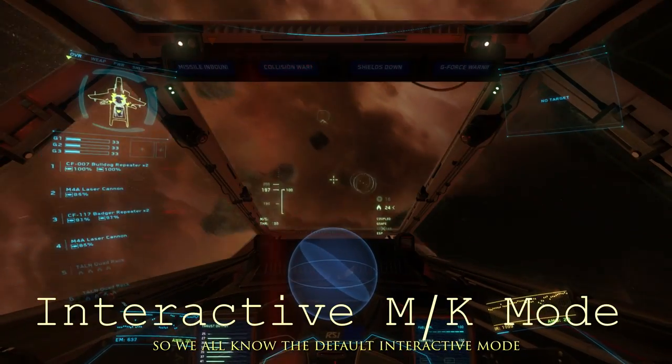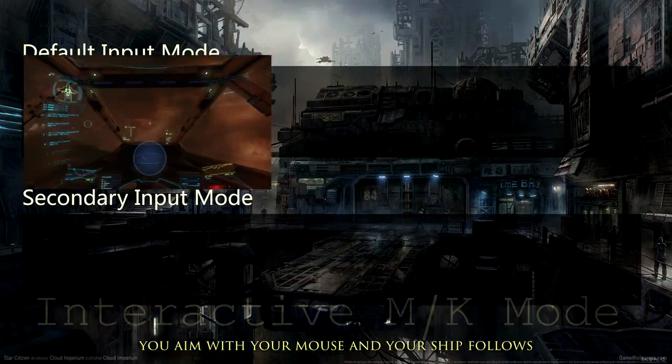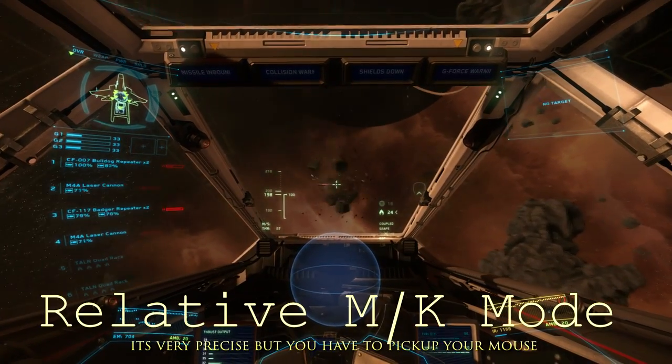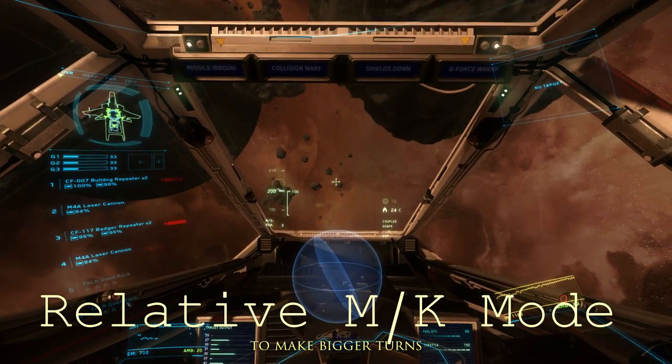We all know the default interactive mode — you aim with your mouse and your ship follows. An alternative is a relative mode. It's very precise, but you have to pick up your mouse to make bigger turns.